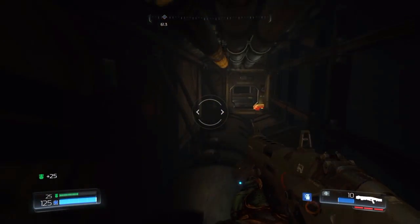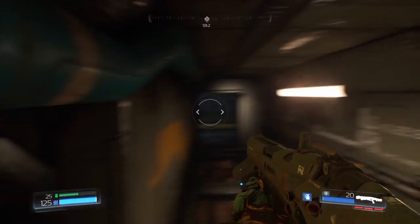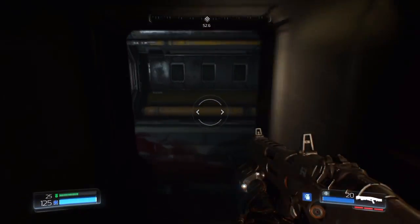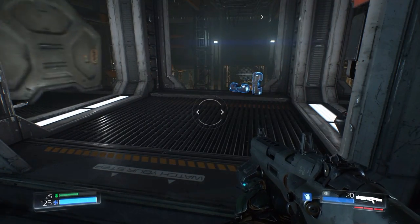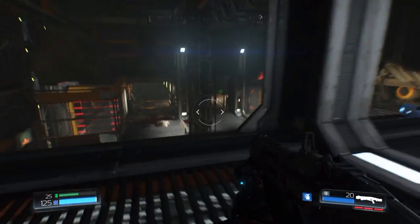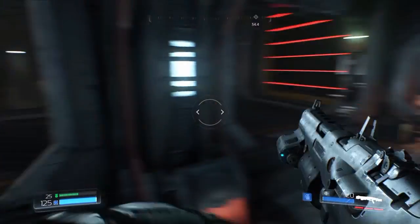Head on through there, pick up that if you don't have it already. Pick up some ammo. There are little ducts and tunnels and stuff you've got to go through all the time. This was just me having a little exploration while I was doing my campaign. Now there's some health there if you don't have it, but we want to go off to the other side and drop down into this room.